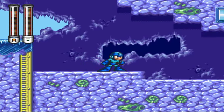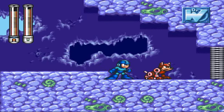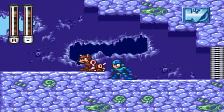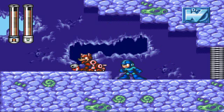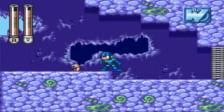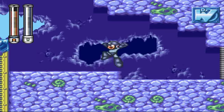So you can use Rush Search anywhere. You can find junk, you can find Energy Tanks, a life, a tin can, a boot, bones, dolls — you can find things to replenish your health and your weapon energy. It's good to have, it's just totally random where you can find this stuff. But this spot right here in front of that fossil is where the exit is.